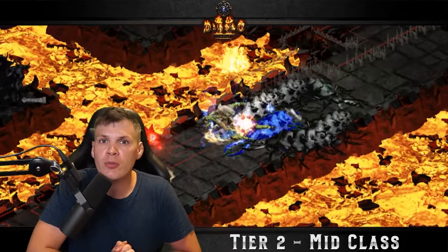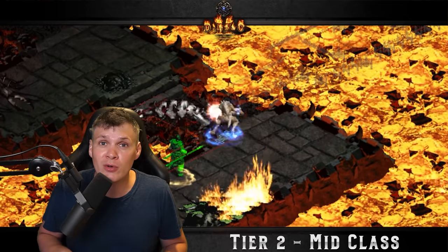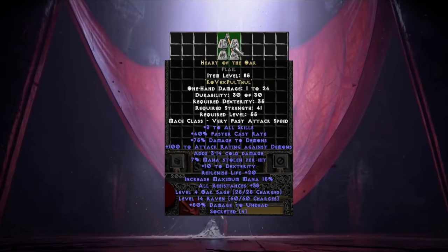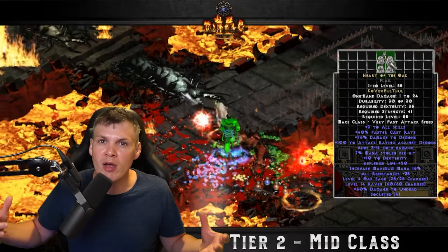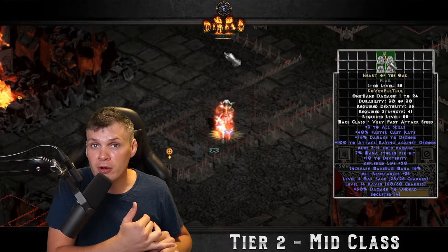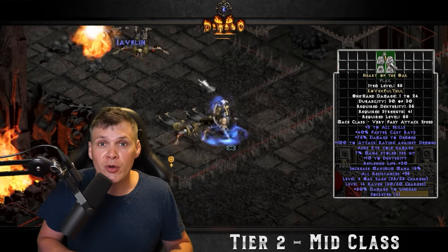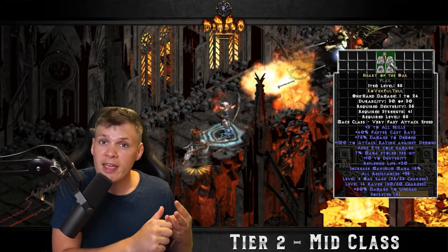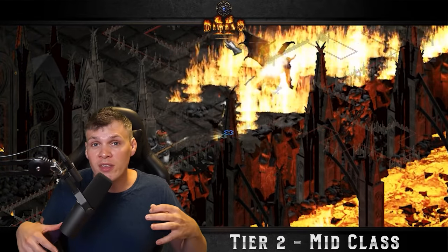The following tier of runewords are ones that require at least one high rune and are, in my humble opinion, pretty much mandatory for almost every caster or melee build as you gear up through Hell difficulty. The first one is Heart of the Oak — the single best overall caster weapon. There are some specific choices that might be better in unique scenarios, like Oculus for pure magic finding or Death's Fathom for pure cold damage, but the overall number one caster runeword is HotO. For one Vex rune, this is a great addition for a Wind Druid, Sorceress, Hammerdin — it is your go-to all-around best caster runeword.